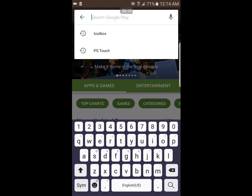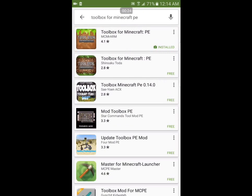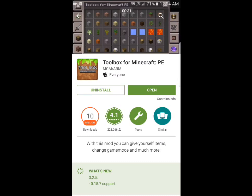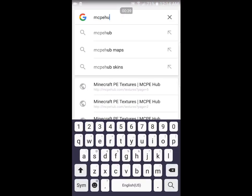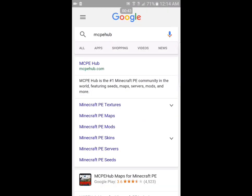Go and download Toolbox — it's a free app, but it's only for Android. So you install it, and of course you need to already have Minecraft. You can't just use this if you don't have Minecraft installed.